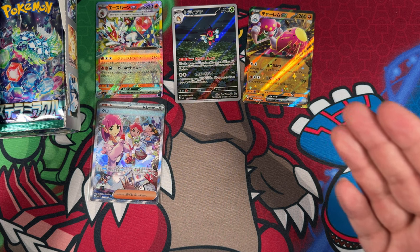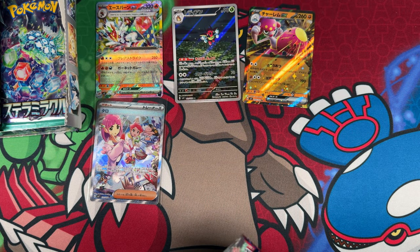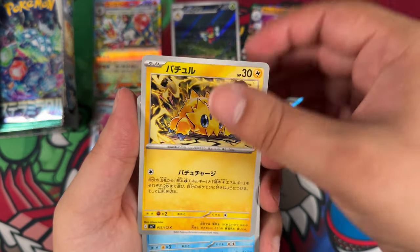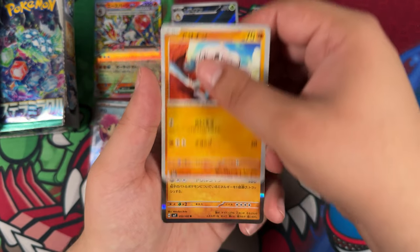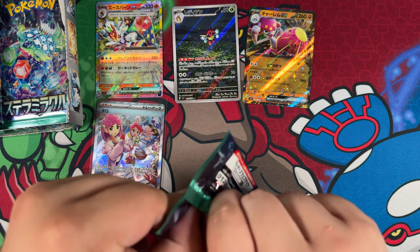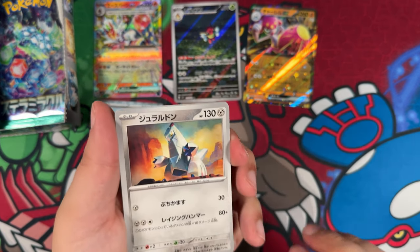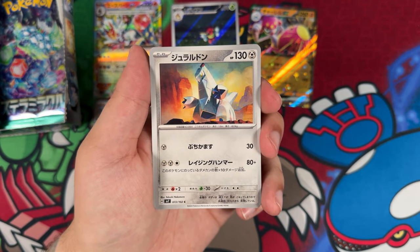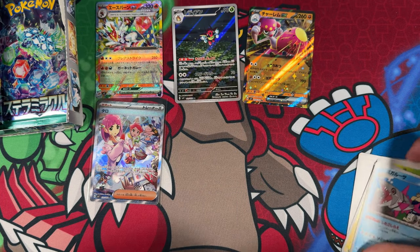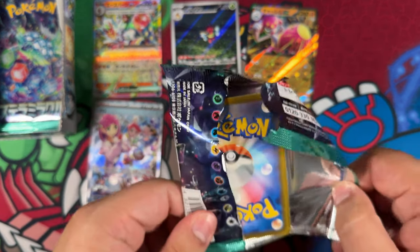Whenever I buy booster boxes off Amazon Japan, I always have really good luck with them. I bought three boxes of Shiny Treasure EX — the first box had a Super Rare Meowscarada or maybe a Gardevoir. The second box, opened in Discord with friends, contained the Bubble Mew. And the third box I opened on the channel contained a God Pack. Like, how lucky can you be? I'm so stunned by that pull — I can't even think straight. Do I even want to open the second box?